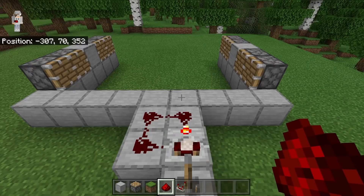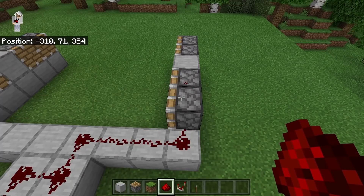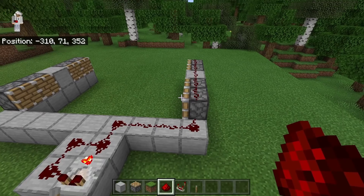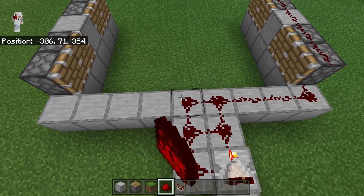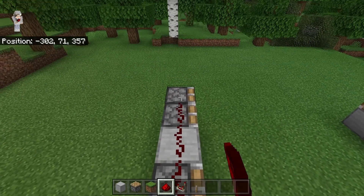The next step is to place 4 redstone over here, then place 5 redstone over here. After you have placed redstone on that side, turn over to this side. Now place 5 redstone over here, then place 5 redstone over here as well.